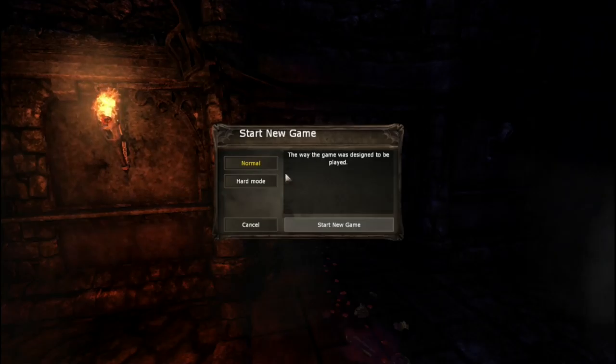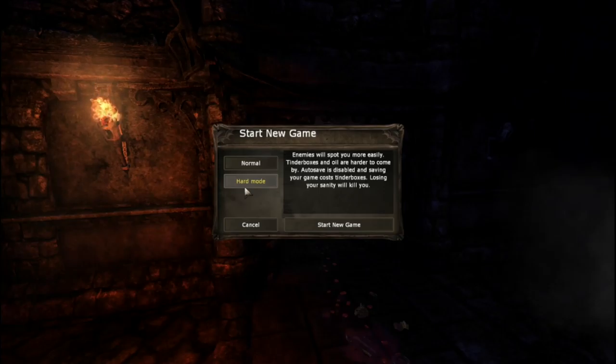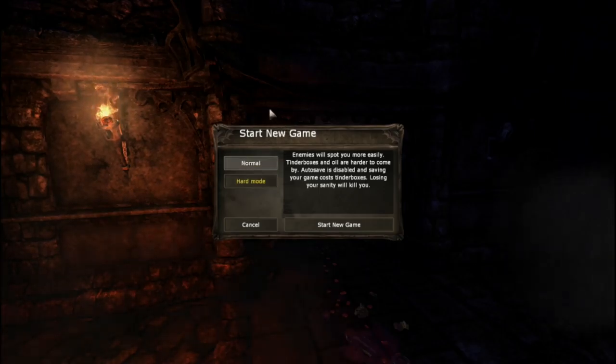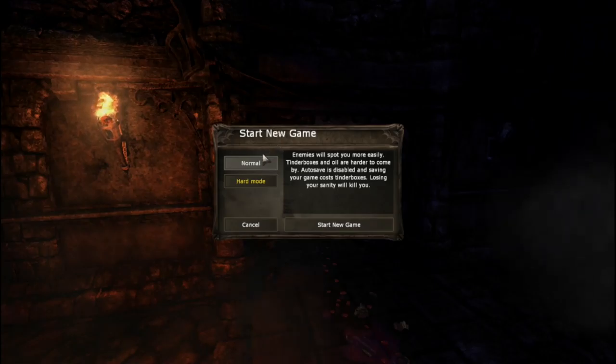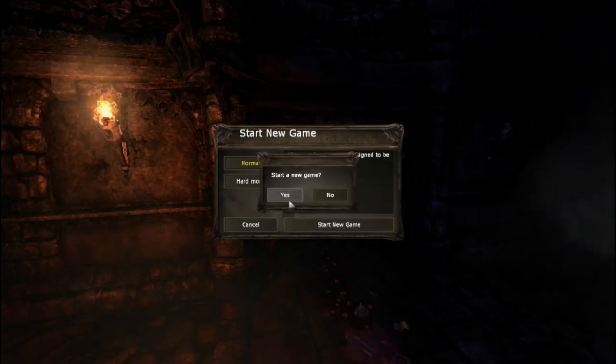Normal — the way the game is designed to be played. Hard mode: enemies will spot you more easily, tinderboxes and oil are harder to come by, auto-save is disabled, saving costs tinderboxes, and losing your sanity will kill you. Yeah, let's go with normal — start new game on normal.